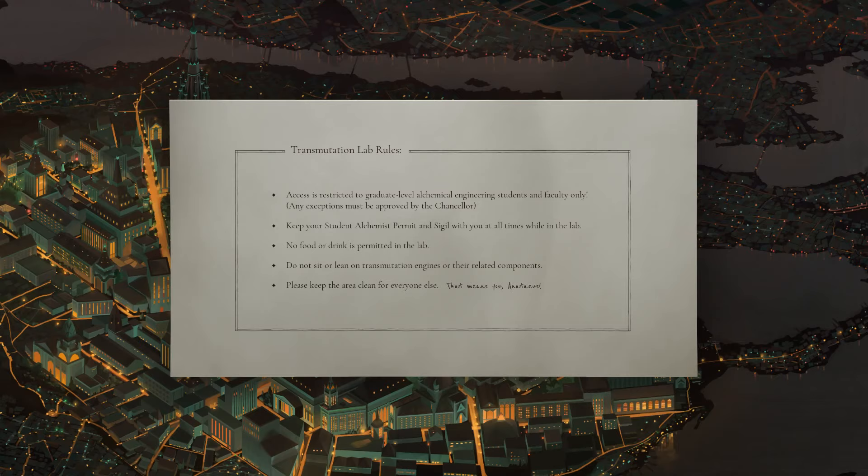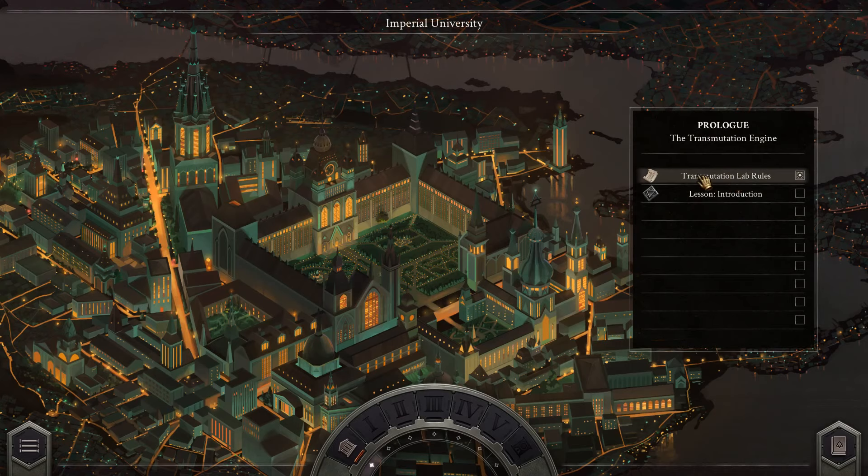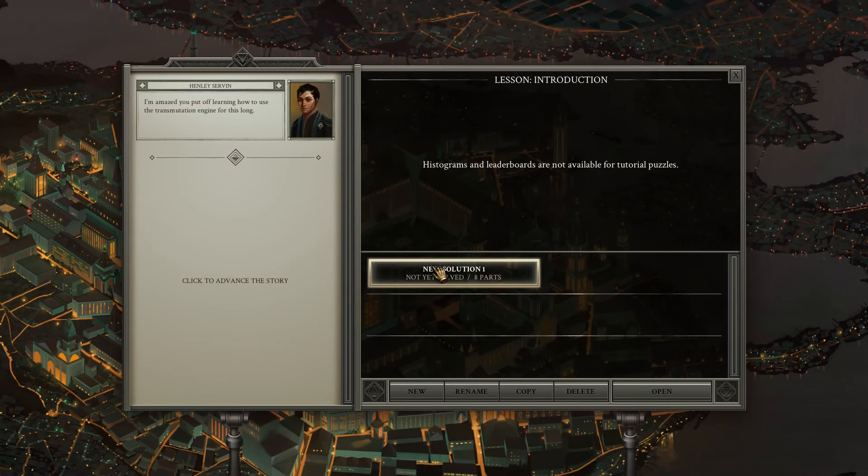Access is restricted to graduate level chemical engineering student and faculty only. Keep your student chemist permitted sigil with you at all times. Food and drink is permitted, do not sit or lean, blah blah blah, keep it clean. If I understand it properly, the idea of this is to make potions or maybe artifacts using machines, so I have to learn the transmutation engine. Let's go.